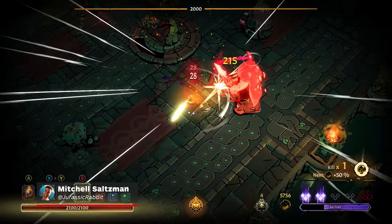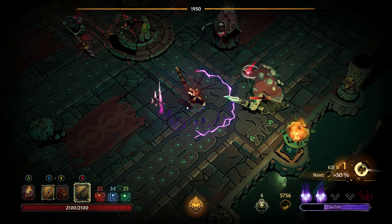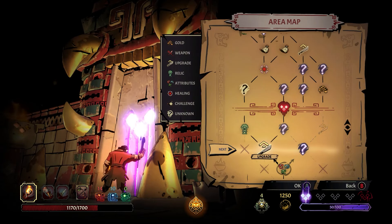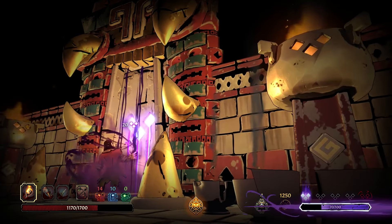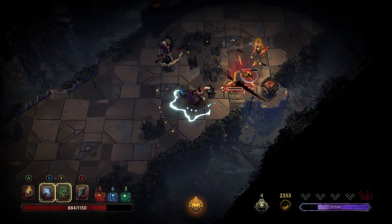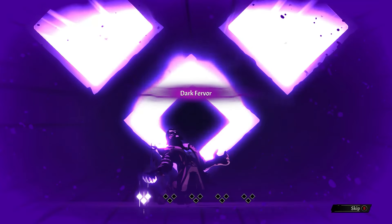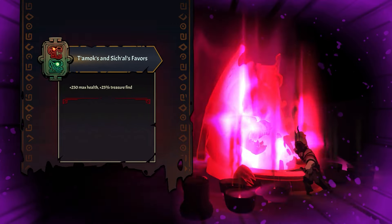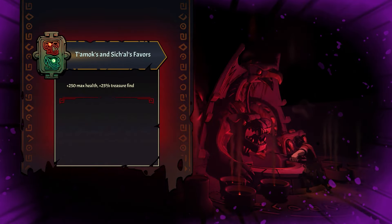I will admit that when I initially saw a top-down action roguelite called Curse of the Dead Gods, complete with swords, bows, environmental hazards, and semi-random rewards based on what room you choose to enter next, my first thought was that this seems a bit like a Hades knockoff. It turns out I was completely wrong. Despite featuring a smorgasbord of clear influences from other roguelites, Curse of the Dead Gods stands out in that increasingly crowded genre thanks to some cool new ideas of its own. Its curse and corruption mechanics add an extra strategic layer to its already excellent reflex-heavy hack-and-slash combat by forcing you to make tough and meaningful decisions at every step of every adventure it takes you on.